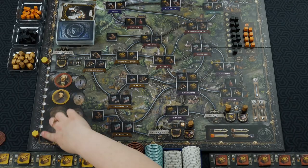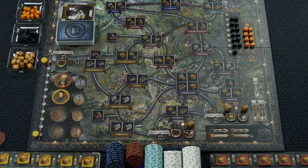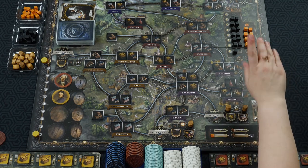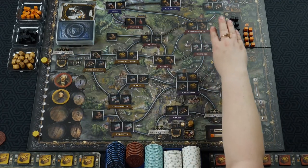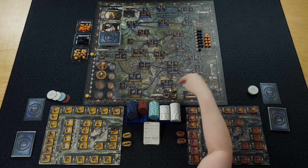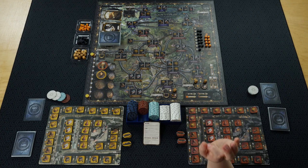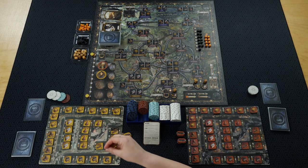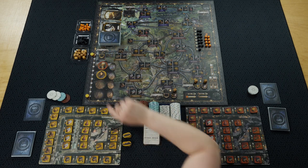On the board here these are your victory point trackers — you start at zero — and this is your income tracker, also starting at zero. If you are connected to any of these coal sites you'll be able to use coal for certain costs. Whenever you are connected to any of these factories, either by a factory token or by a link, you can access resources. Some factory costs require coal or iron.